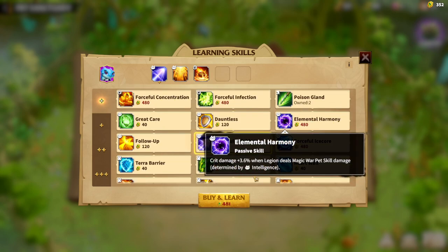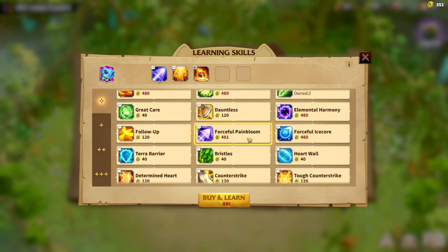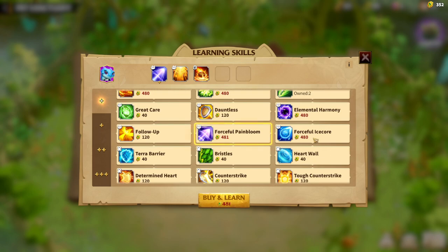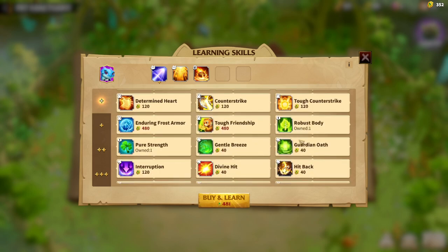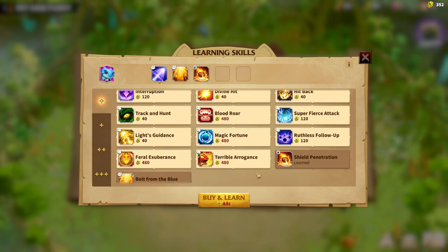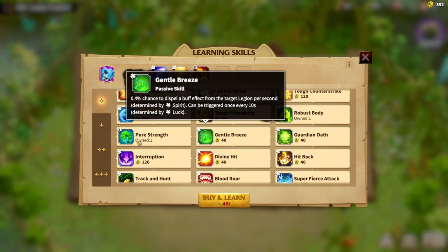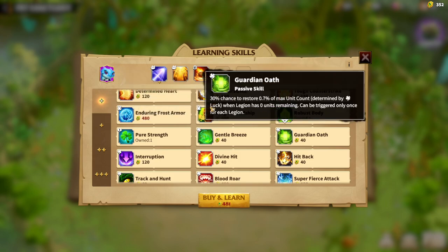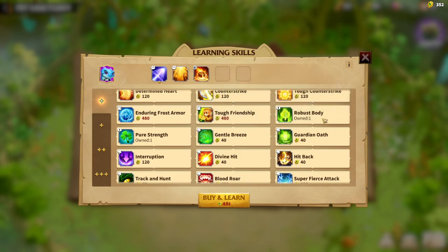Beyond those three, you have a variety of choices. You can get up to three Intelligence-based skills — for example, Elementor Harmony, which gives crit damage for your magic warpet skill. You can also go for Ice Orbs damage, especially if you're running ice mages like Waldeer and Valen, to get more damage from that skill. There are also some Luck-determined skills worth considering, like healing, which is always a good option since there's no lifesteal in this game. With Spirit or Luck, you can also use debuff removals such as a Dispel or a healing restoration skill.